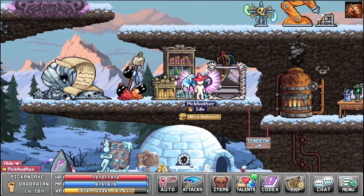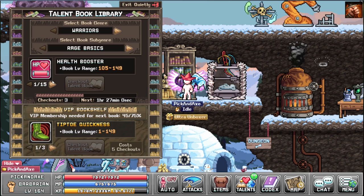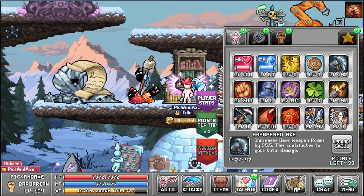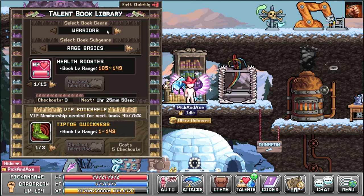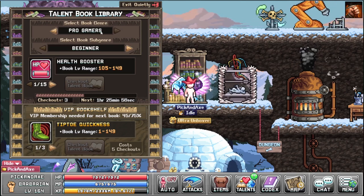It has been some time since the last part. I now have three checkout books, so let's do this. Let's see if we can get the sharpened axe up. First you have to select your book genre: Warrior, Archer, Mages, and Pro Gamers.